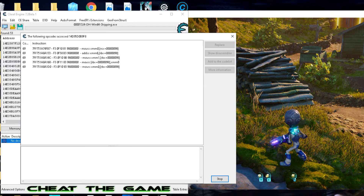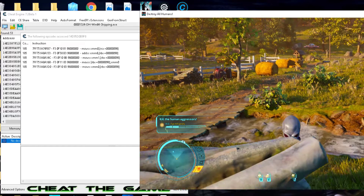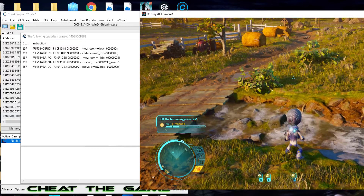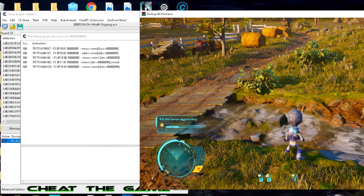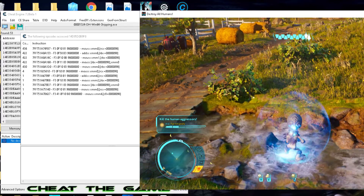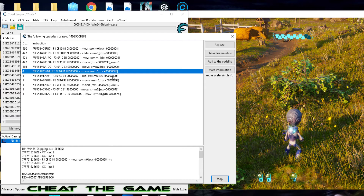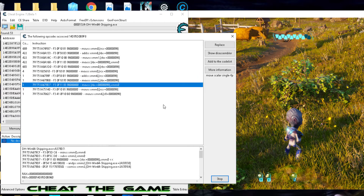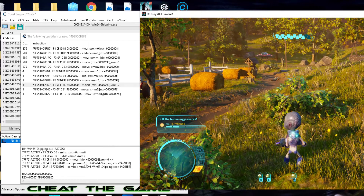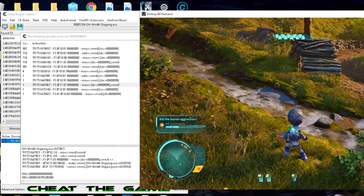Right off the bat, let's find out what accesses the address and take a look at what's going on with it. We see something that's constantly writing to it. Let's see what happens when we take some damage — let's step in the water. We may also take different damage when shot at, so we want to keep that in mind and see if anything else pops up when we take damage instead of something that's constantly accessing it. These all popped up when we took damage. Let's see what happens when it regenerates.